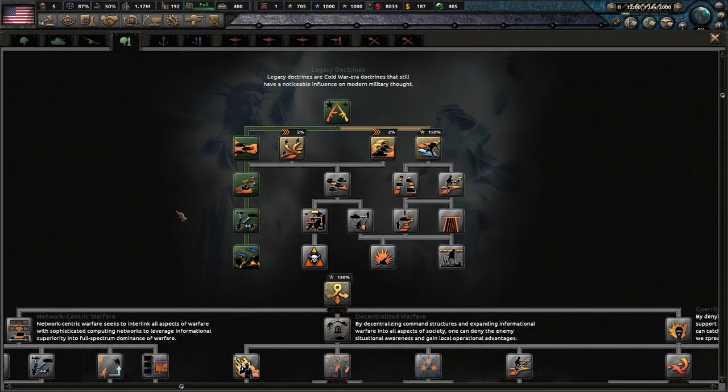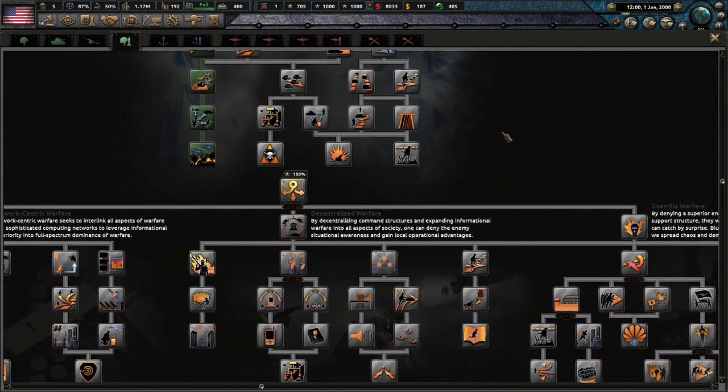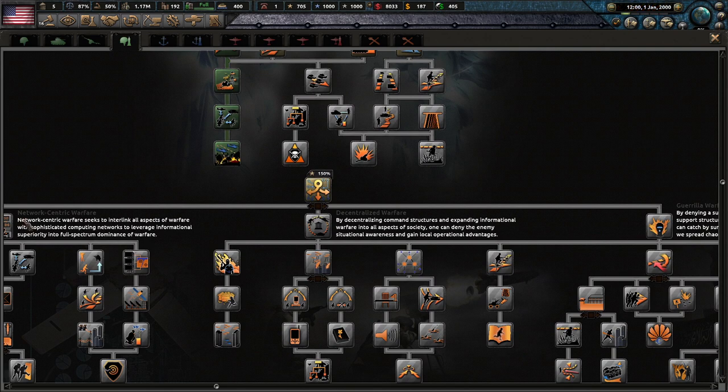The first thing to note is the Legacy Doctrines, which are defined by the nation's history prior to the Millennium Dawn start date. It is not changeable, so you will be stuck with what you have. It's always worth taking a look at these to see what kind of advantages you have to start off. From there we move on to the three major doctrines of Millennium Dawn, which can be roughly understood as Attacking, Defense, and Survival.